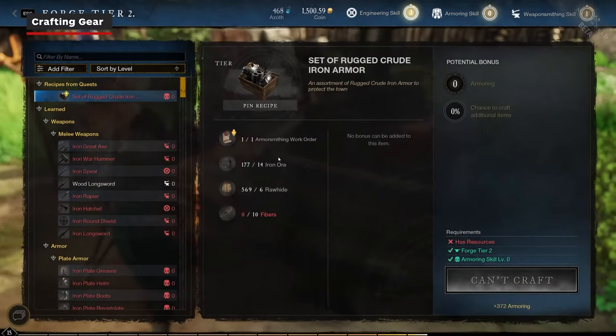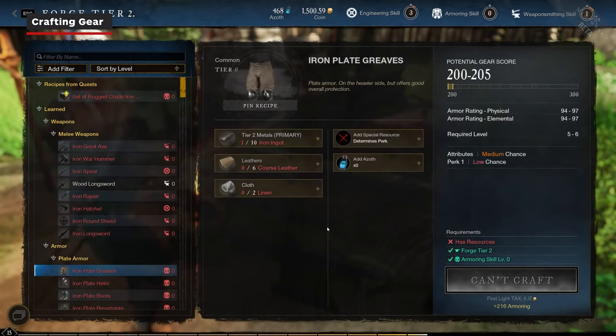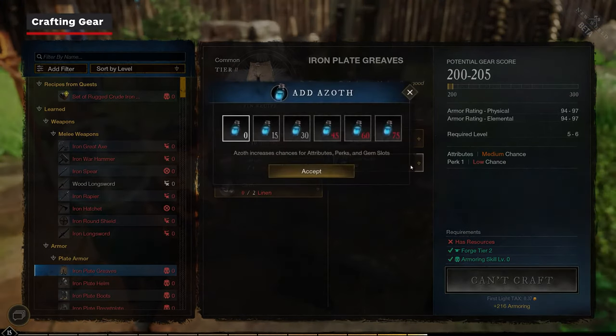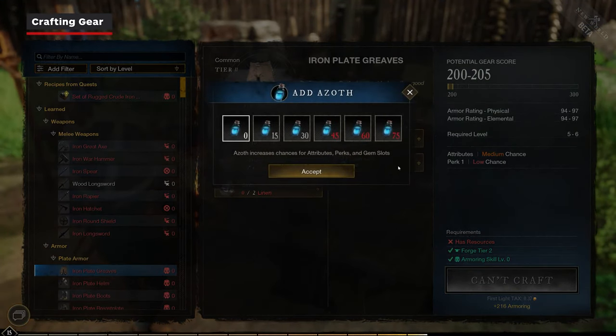When crafting higher level gear, putting Azoth into the pieces raises its gear score. The more Azoth you put in, the higher your chances of scoring better attributes, perks, and gem slots. So you'll want to have a lot on hand if you can.